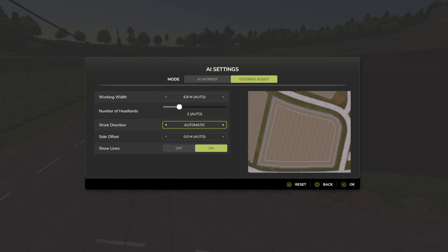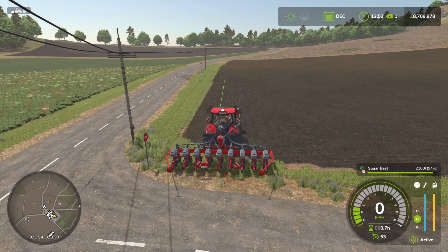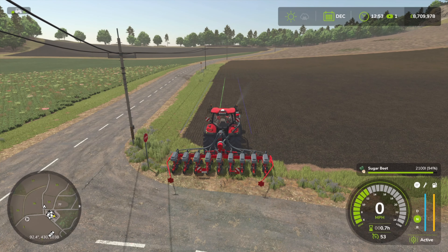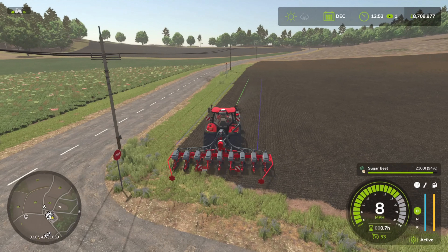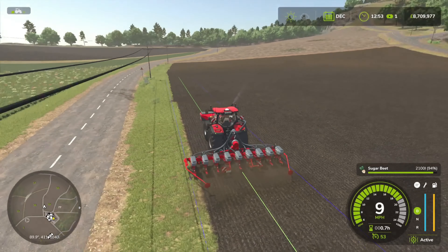Using steering assist, show the lines, drop it down, turn it on - and there we go, we are drilling and planting the sugar beet. For this small setup it's very affordable - around 65 to 85 grand overall. Not too bad.